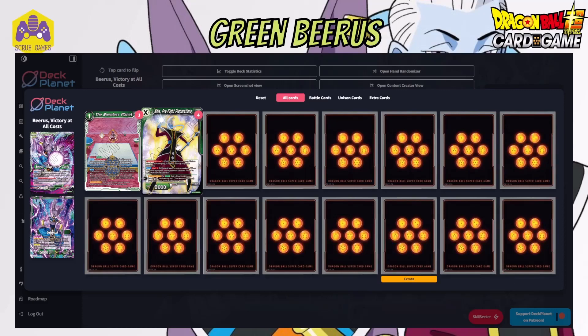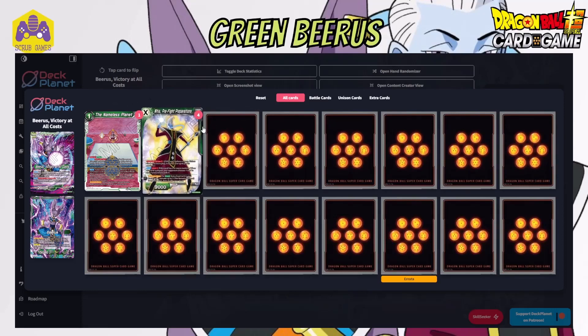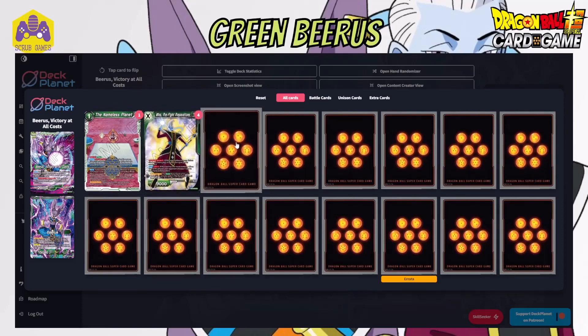Normally when you're playing this, you want to play it turn one - charge energy, play this turn one, use this marker skill, play the Nameless Planet. And then you've got two markers ready to use for Charismatic Villain if need be, and also have your field on the board.